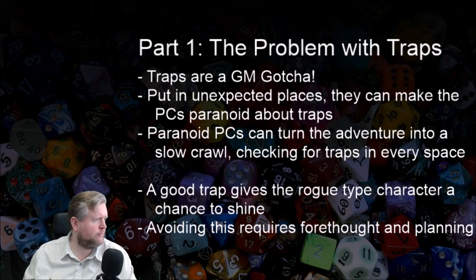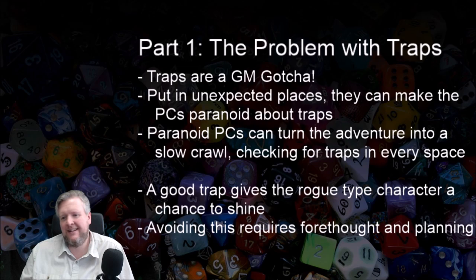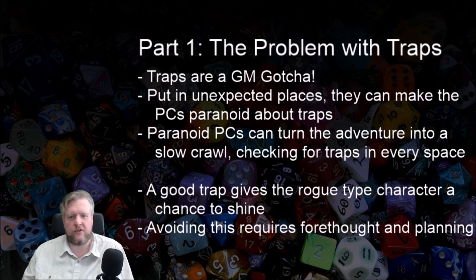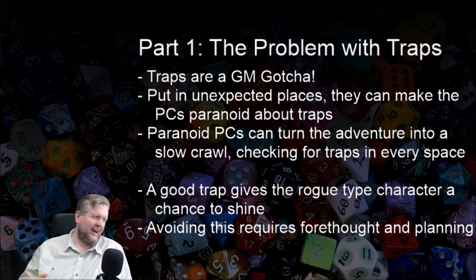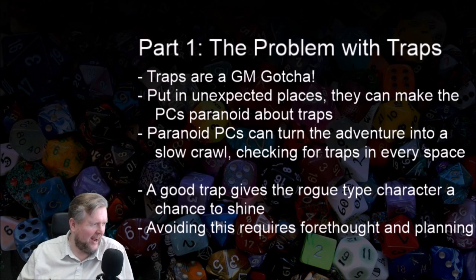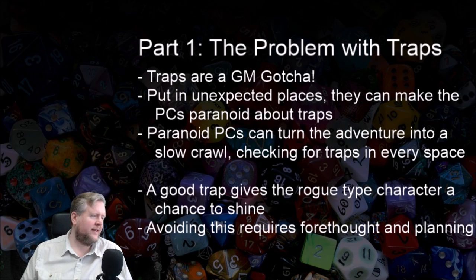Using traps in the right way — giving the rogue a chance to shine — requires more than just picking a spot on the map to put it down. It requires some forethought and some planning. So, the problem with traps: traps are a GM gotcha, just there for the GM to say 'ha ha, take some damage.' They're put in unexpected places, which can make the PCs paranoid. Paranoid PCs then make the adventure a slow crawl, checking for traps in every square — eventually the game becomes boring because of traps. A good trap gives the rogue-type character a chance to shine.